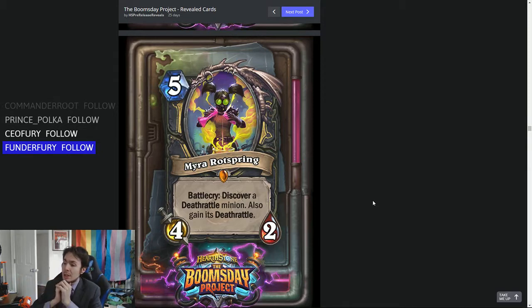You get a card off of it, which is nice, and then you gain its Deathrattle effect. But does that make it worth playing a 5-mana 4-2? Zeril was played because he reliably gave you one of a few different potions and they were all pretty good. But you might not get a good Deathrattle off Myra — you might get something terrible.